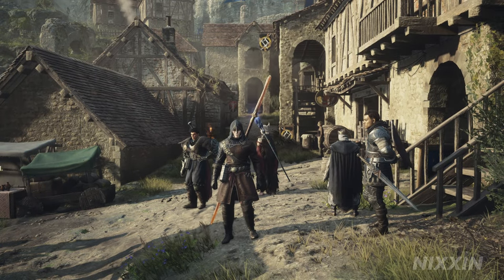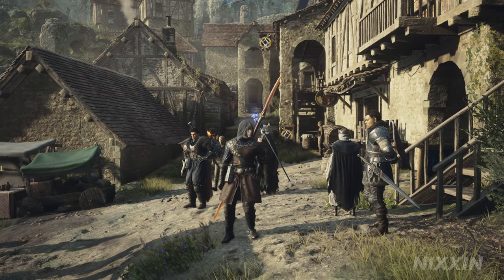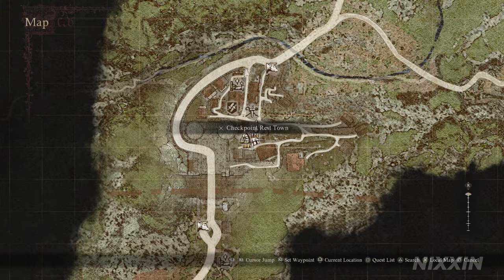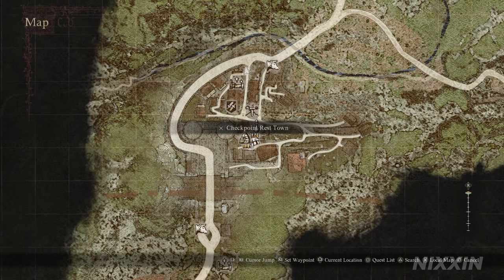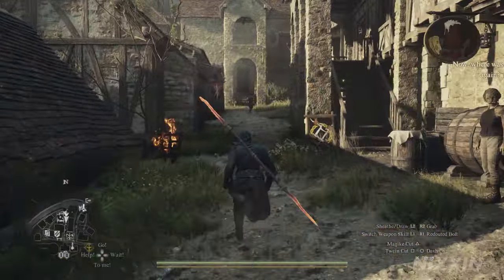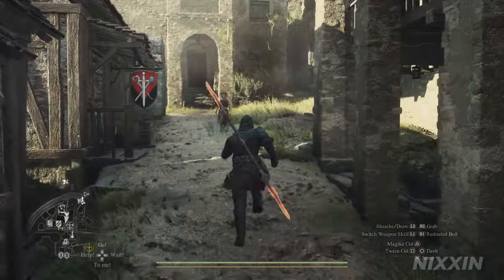The first step is to collect three bottles of Newt Liquor for this quest. We'll be starting from Checkpoint Rest Town. You can easily get here by oxcart from West Vernworth's oxcart station. Heading this way, we're going to Ibrahim's scrap store to buy a Beastren mask.